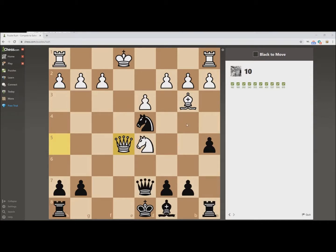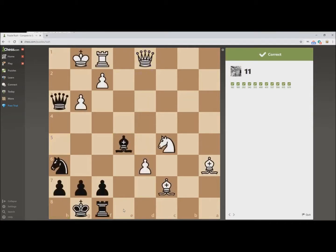This is much more the type of problem that you expect to see at the 600-rated level. Hopefully you recognize this one — it's simply a pin. Let's pin the Queen to the King, and we're going to win it.